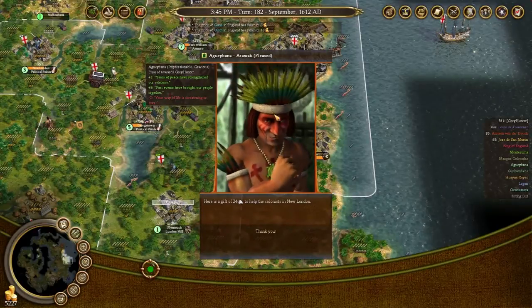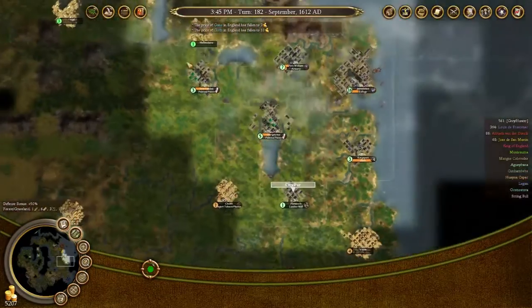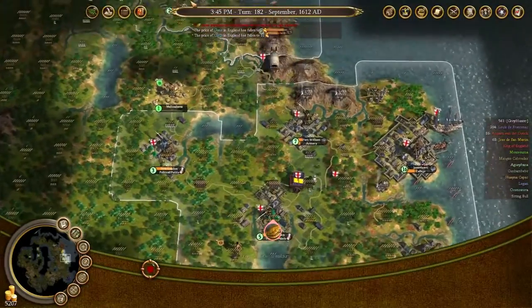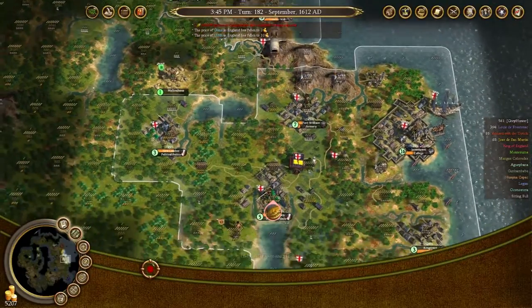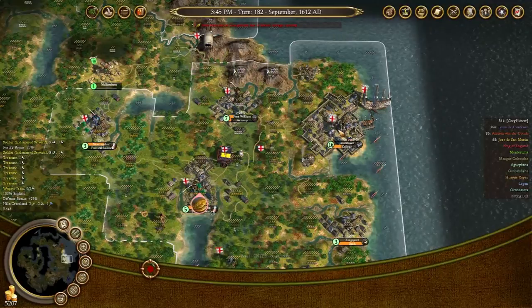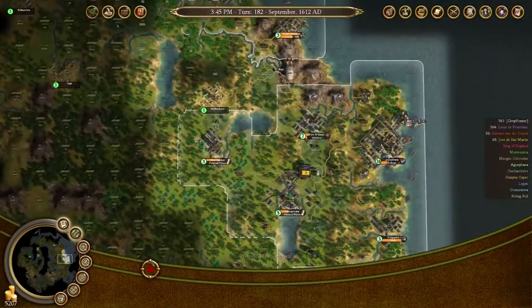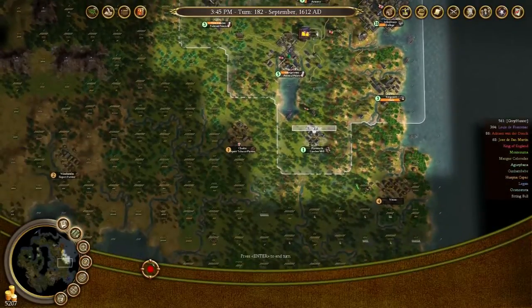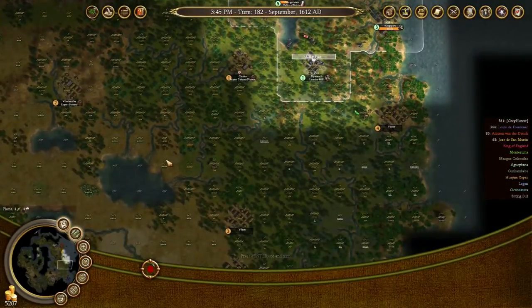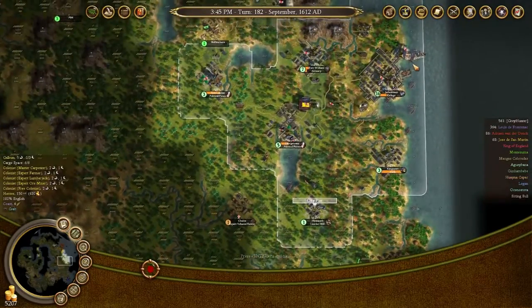You've got a negative two — our way of life is threatening to yours. Why? We're not pushing on any of your borders, are we? Oh, maybe we are — it'll probably be because of being right here. The price of guns in England has fallen to three. The price of cloth has fallen to ten. Cloth could be profitable, but we don't have any cotton nearby. We could set up a colony down here to try and grab some, but that wouldn't be really useful.